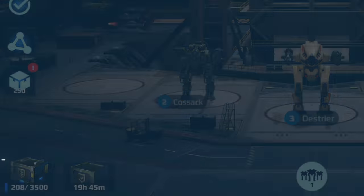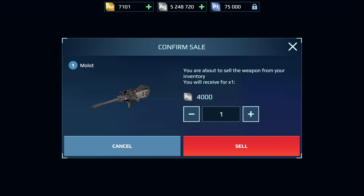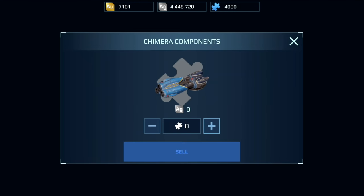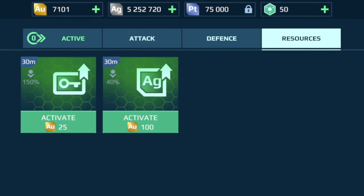Don't forget to open daily supplies — there is also silver in there. You can also sell robots, weapons, and components that you don't need to get extra silver. Use resource boosters, as they increase the amount of silver received in each battle.